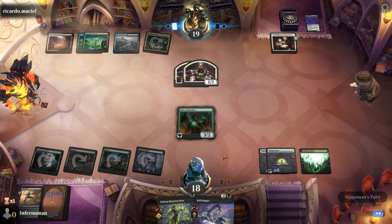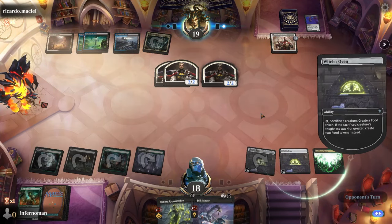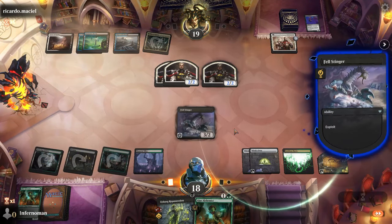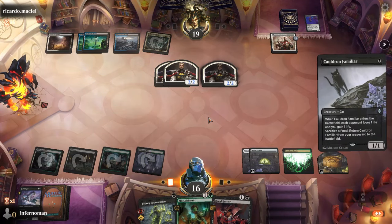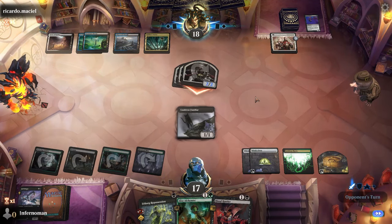Culture Familiar keeps the engine running — you can chump block with the cat if needed, then sacrifice it to the Witch's Oven to keep that loop going. That does require a lot of clicking, so be prepared for that and have patience with a grindy deck like this. With Fell Stinger you can also be super aggressive by sacrificing whatever creature you need to, since one of our biggest advantages is the ability to bring back our creatures no matter what our opponent does.